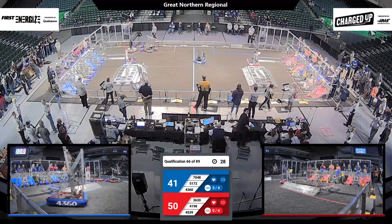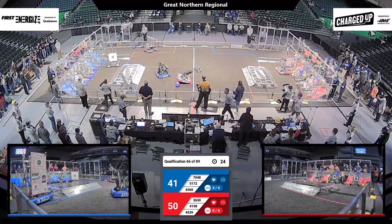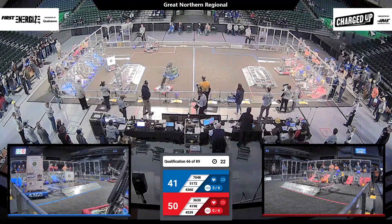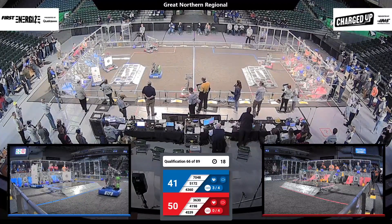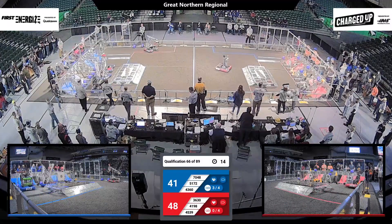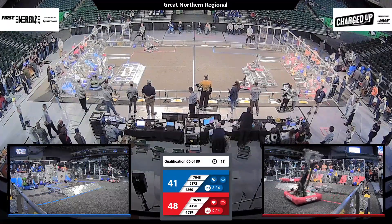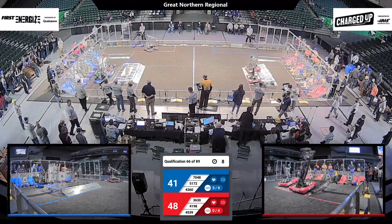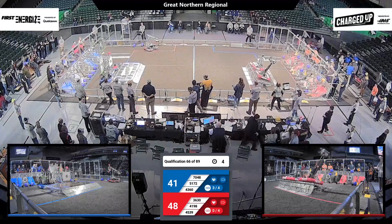Blue Alliance has three links, looking to get that last one before the end of this match. We are in the endgame, the last 30 seconds, in which robots may now try to get onto that charge station to get activation. If robots can get on that charge station and be leveled, they have an engaged dock, and each robot on the engaged dock gets ten points. Red Alliance has two robots on it and they are trying to get that charge station even.